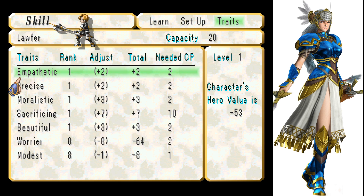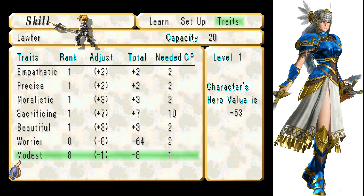Or maybe it works for some other skills. He is empathetic rank 1, which is plus 2. Precise, which is plus 2. Moralistic, plus 3. Sacrificing, plus 7. Beautiful, plus 3. Warrior, minus 8. And Modest, minus 1. He's got 8 ranks both — well, it is Norse, so I guess that makes sense.